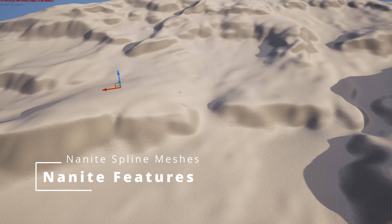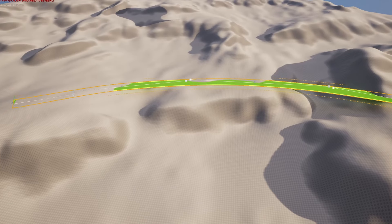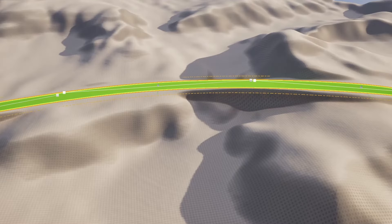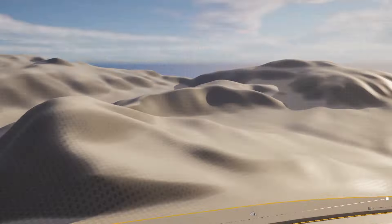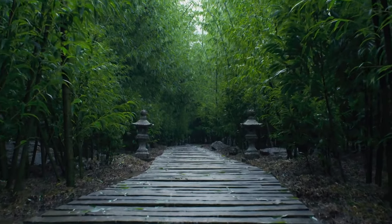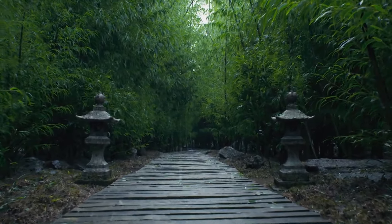The next Nanite feature is support for Nanite spline meshes. We all know landscape spline meshes — they are the things you use to, for example, embed a street into your landscape. With the new change of Nanite landscapes in Unreal Engine 5.3, this new feature would fill a significant missing piece in the world of Nanite. This would improve the look of Lumen and also enhance Virtual Shadow Map performance. This feature was released as an experimental feature in Unreal Engine 5.3, so you are already able to test it, but it may still cause crashes, performance issues, and other fatal bugs.